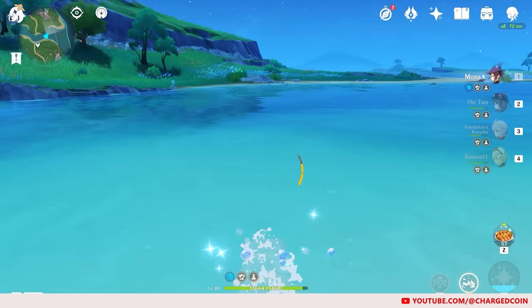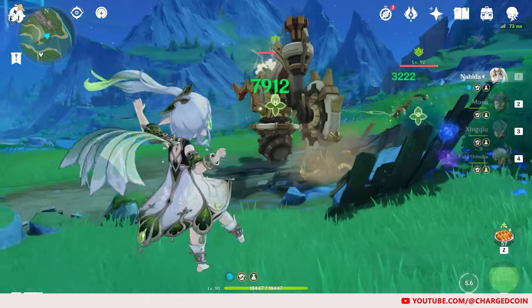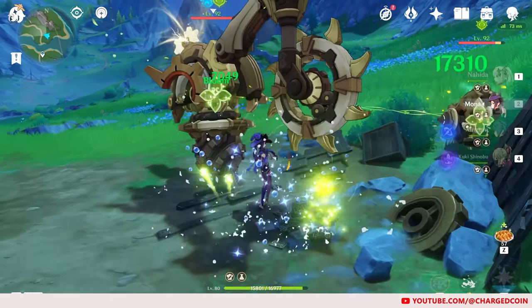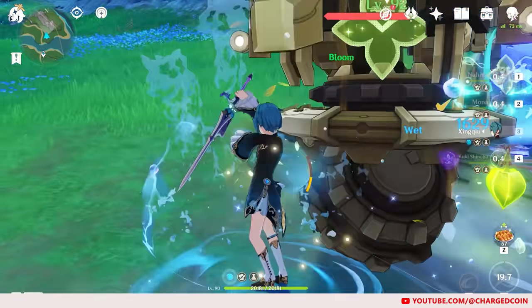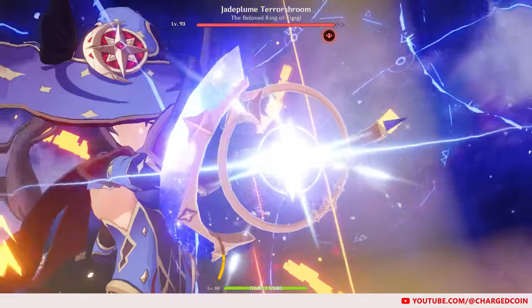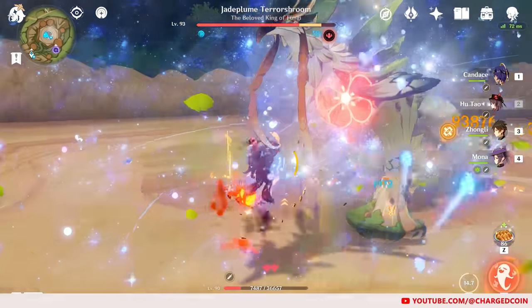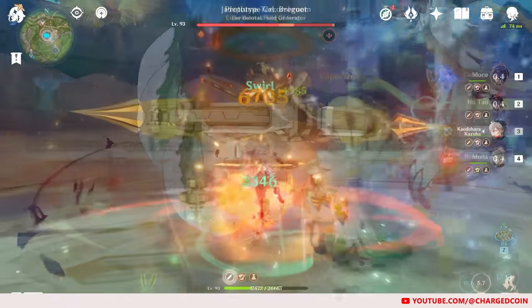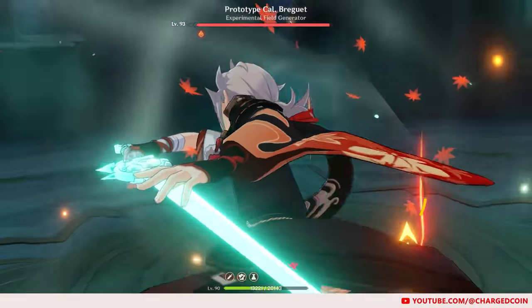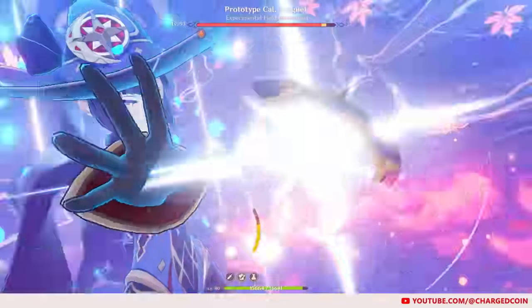Mona also has a special sprint that allows her to somewhat run across water. Mona's pros is that her elemental skill allows for off-field Hydro application for Hydro-related reactions such as Bloom. Her burst, which is where she shines, is used in many damage showcases due to the damage buff it provides. It may be a bit complicated to get right at the start, but once you do, it will increase your damage potential significantly.